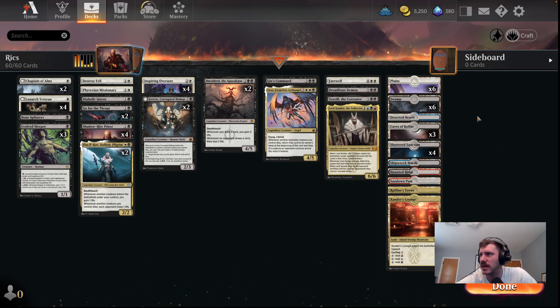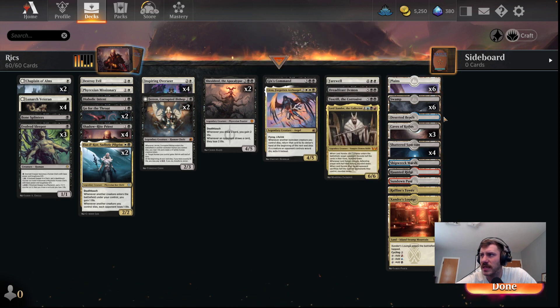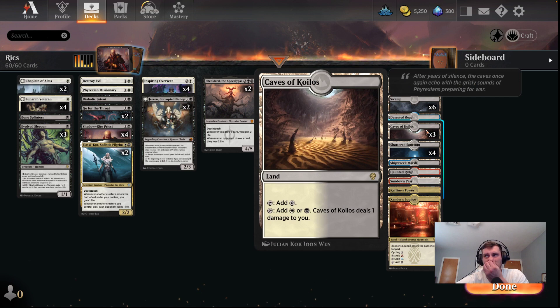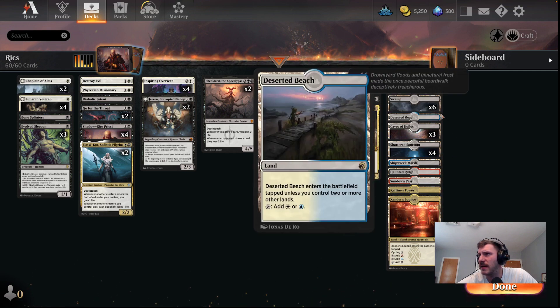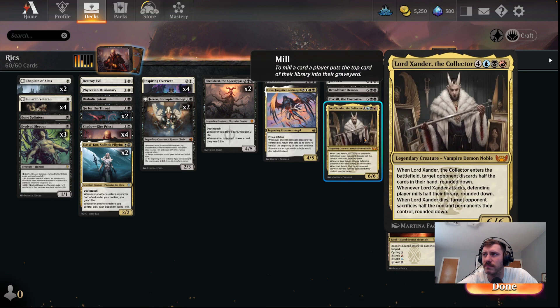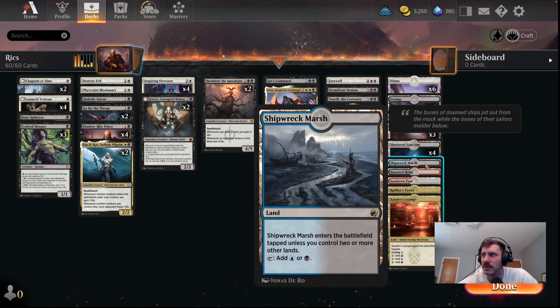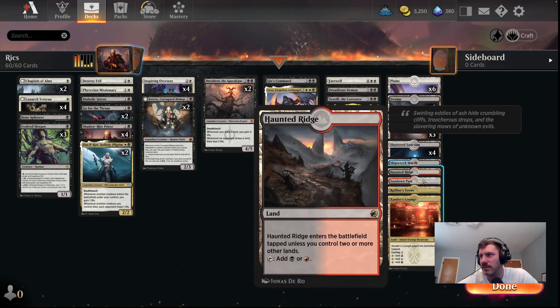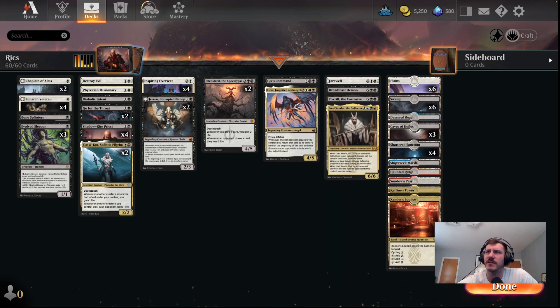Mana base is mostly black and white. Six basic swamps, six basic plains, and then I've got three of the caves, four Shattered Sanctums, the checklands, and then a bunch of splits that have red or blue but also have one of our main colors — so blue-white, blue-black, red-black, red-white. And then our triumphs to draw and just to give us more of our colors.